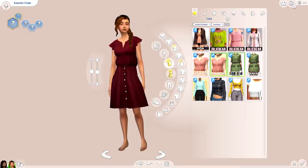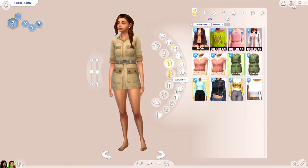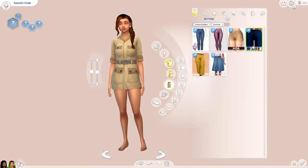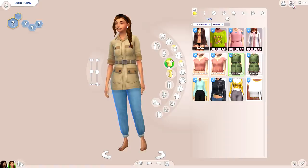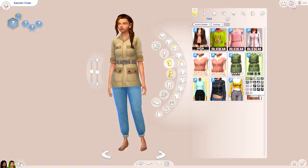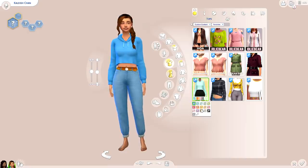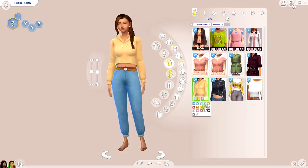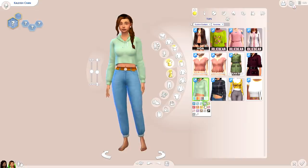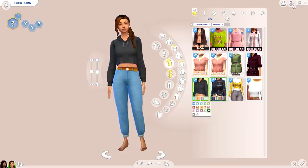You can do a shorter length above the belt or a longer length to conceal the belt. And I was telling you about the cargo outfit that Nolan Sims possibly separated from Strangerville — it looks great with jeans. I love this utility style — I even wore it to EA Play and was feeling myself. We also grabbed a cropped hoodie, because who doesn't love a good cropped hoodie, as well as a cropped sweater.